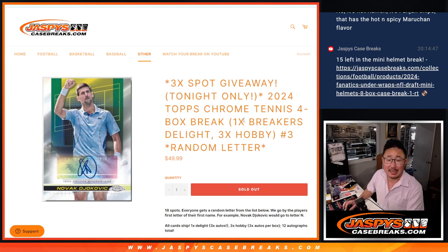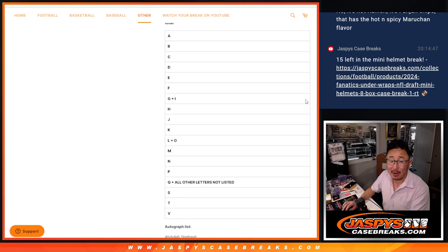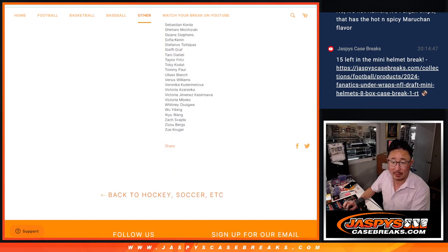Hi everyone, Joe for Jazzy's Case Breaks dot com coming at you with a four box break of 2024 Topps Chrome Tennis. It's a little mixer here — we got a box of Breakers of Light and three boxes of hobby. Random letter break number three. Each box has three autos, so it's a 12 auto break — a decent amount for just a four box break. Nice autograph list here as well.